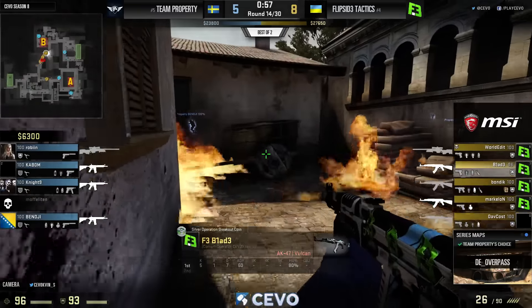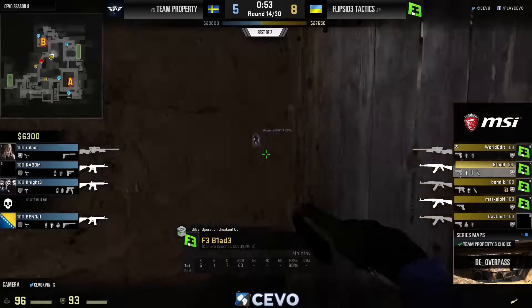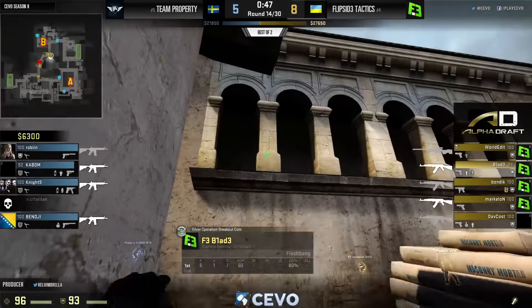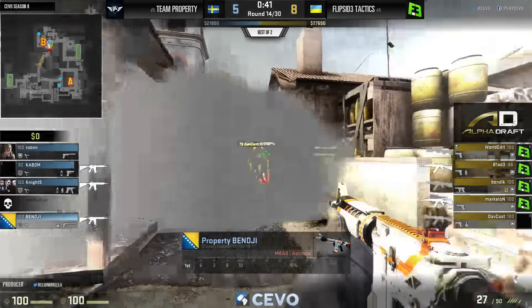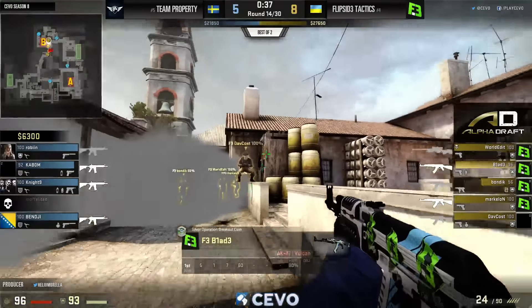They've gone towards B so many rounds in a row. The other big problem is that when Flip Side Tactics have gotten big upfront results — like beating Dignitas, SK, and Mousesports recently — they've been putting up ten or eleven rounds on CT side every single time. This is looking rough for Property.